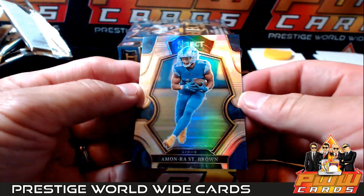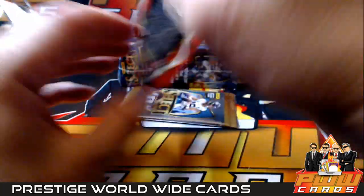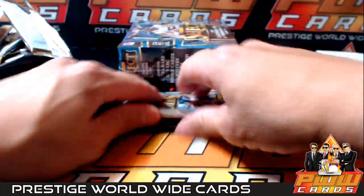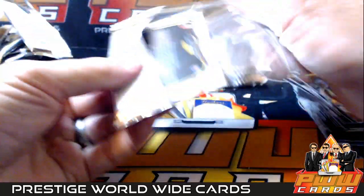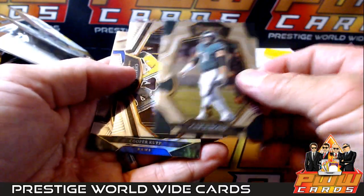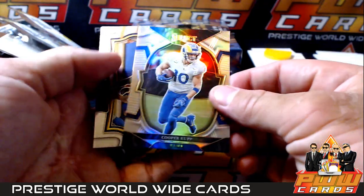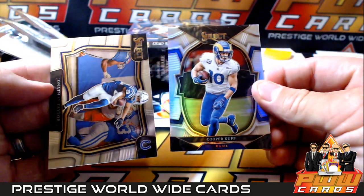Eamon Raw, St. Brown silver - not a rookie but. And Miles Garrett. Last pack of this box. Deshaun Watson, Cam Jurgens, Christian Watson snapshots, Cooper Kupp silver, and a Jonathan Taylor.